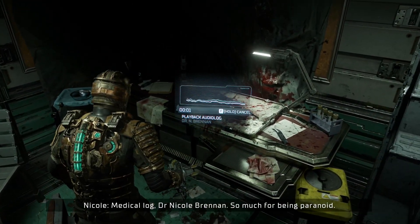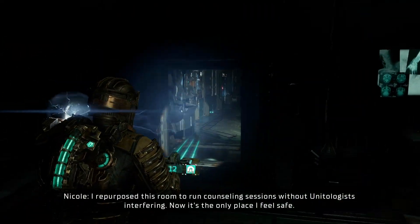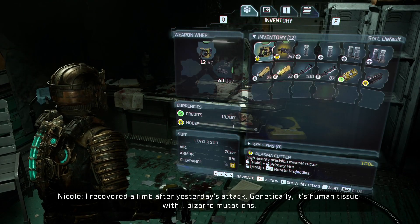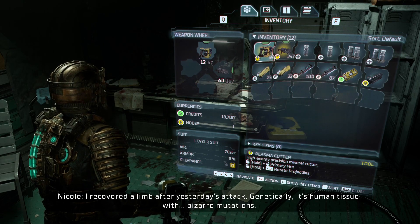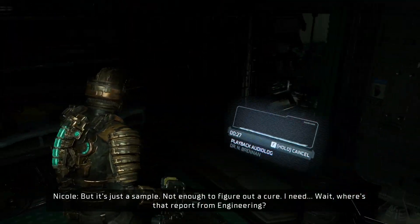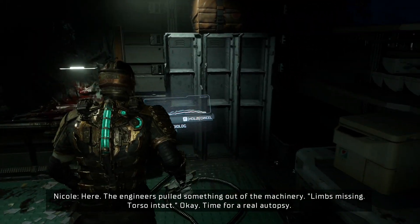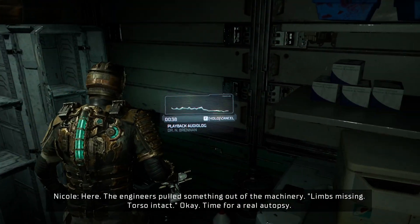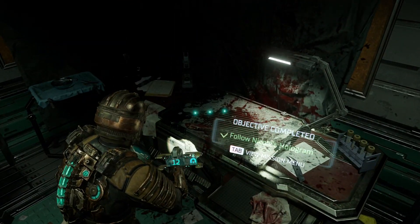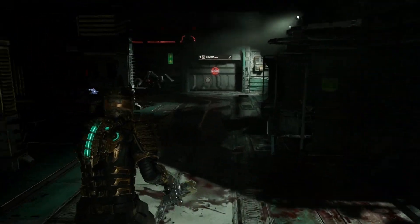Medical log, Dr. Nicole Brennan. Thank you so much for being paranoid. I repurposed this room to run counseling sessions without unitologists interfering. Now it's the only place I feel safe. I recovered a limb after yesterday's attack — genetically it's human tissue with bizarre mutations, but it's just a sample. Not enough to figure out a cure. The engineer has pulled something out of machinery — limbs missing, torso intact. Time for a real autopsy. Objective completed. In engineering — I guess I can't do that yet.